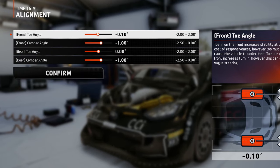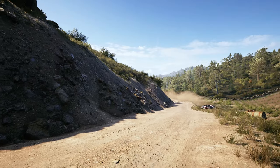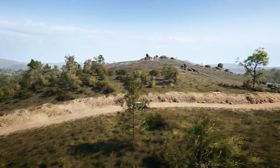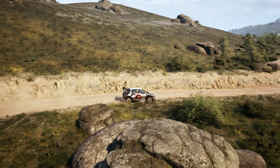Starting in the alignment tab, you can begin by adding some toe-out to the front wheels to aid with cornering, while on the rear wheels some toe-in to help with the car's stability so you won't experience too much uncontrollable oversteer. As I mentioned in the Ultimate Setup Guide video, the camber value is influenced mostly by the lateral motion of the car, while on the front wheels another influential factor will be the pivoting motion from left to right.